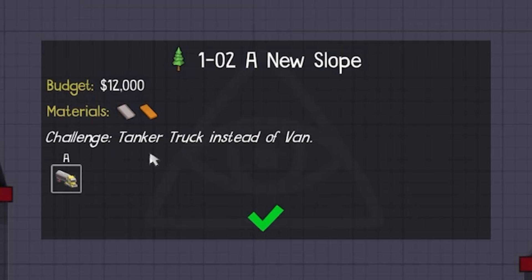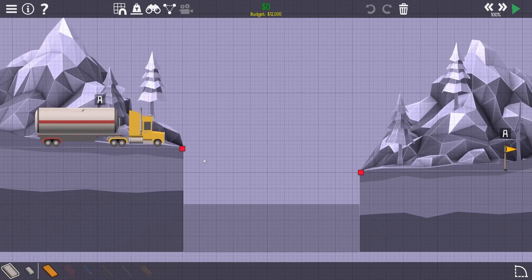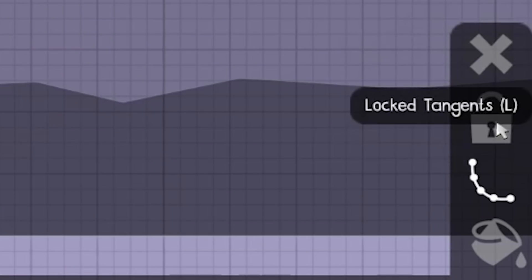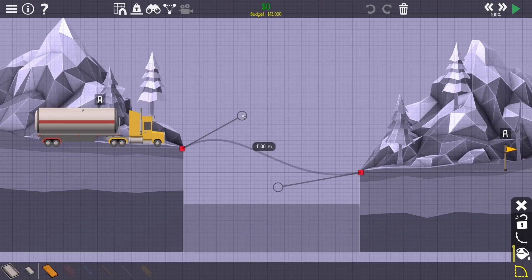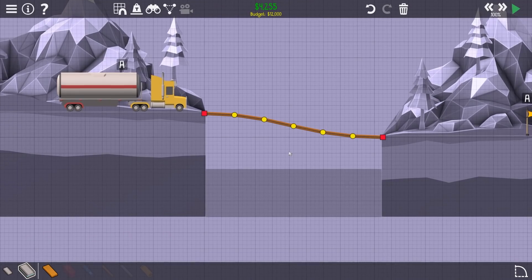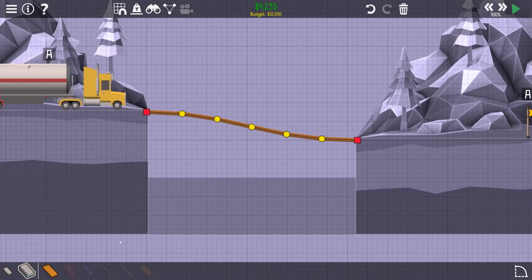So a new slope. Challenge - tanker truck instead of van. Right, so what are we doing for this then? We've just got to do a bloody strong bridge. Actually, someone said - lock tangents. Oh, look at this! Whoa, this is all new to me - this is awesome. That's what I was thinking. If we do perpendicular - so that, and then there - we actually have a use for this. Yeah, I think that's symmetrical. Right, we will fill that in. Probably reinforced road. So we've only got wood - no steel or cable or anything. So best bet, I think, is going to be using wall braces.